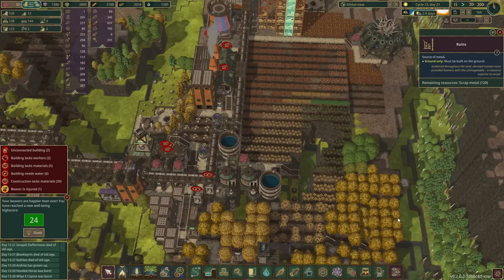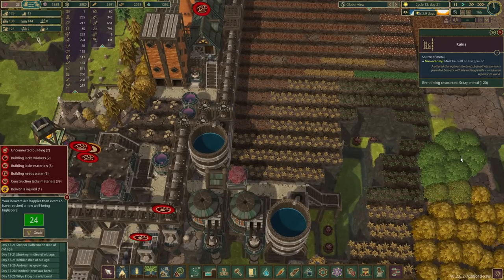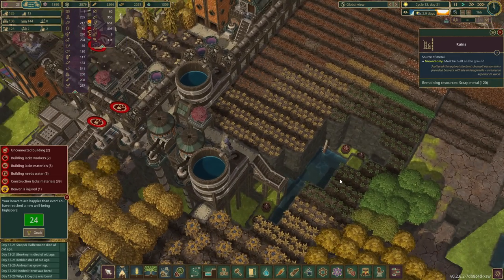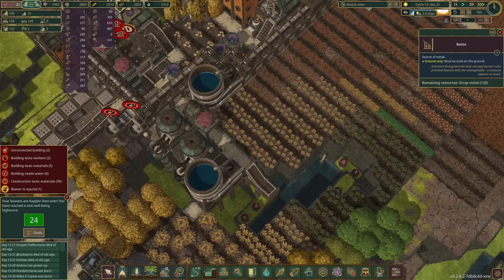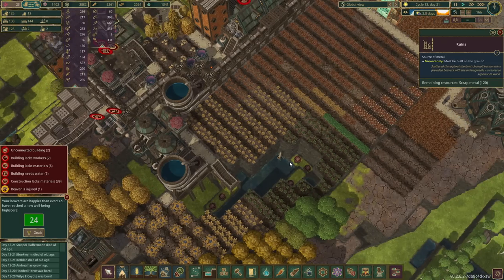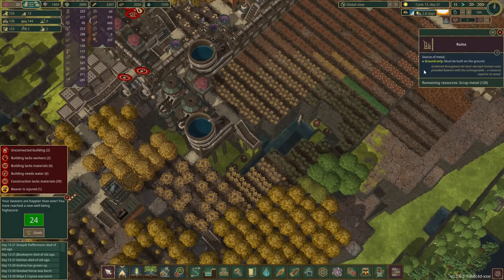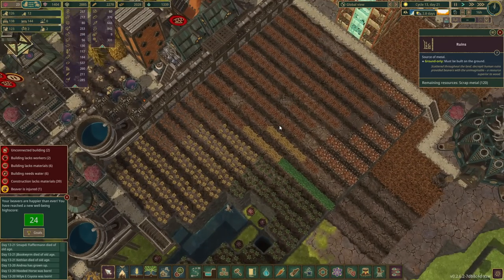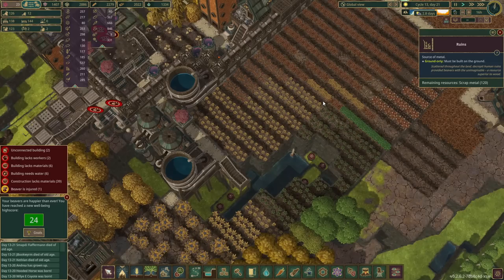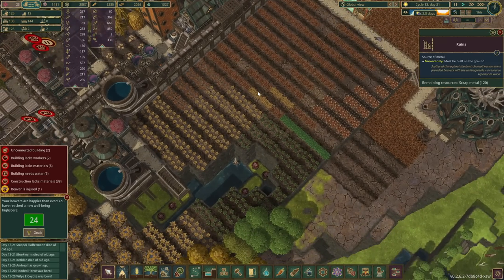Greetings and welcome back to Timberborn. I'm Catherine of Skye and oh my goodness we have issues here. Our water that we have left over is a tiny fractional amount and I don't know if we actually lowered that water level or what, but it is no longer getting to the higher parts of this area. So I think we need to actually dig a water hole somewhere here.